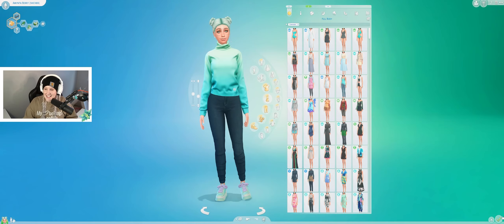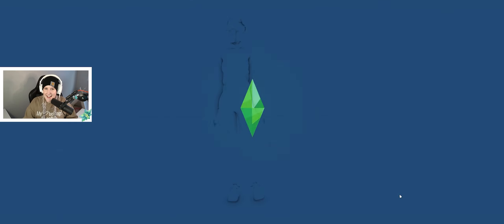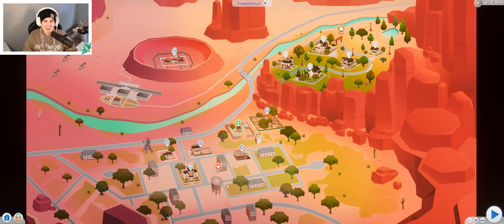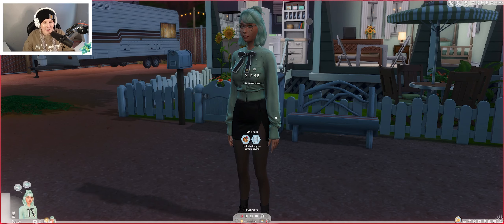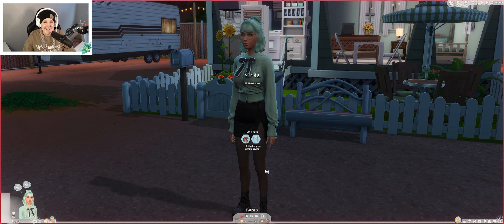Now that you guys have gotten to see her, let's go ahead and hit play and jump into game. I moved her into StrangerVille — I thought StrangerVille would just be a really fun place to start off this challenge, especially since Minta is a scientist. There's been no play in StrangerVille so far in this save file, so we'll start out at the base. There won't be any spores or vines coming out of toilets or anything like that, but I thought it would be fun to be in StrangerVille.